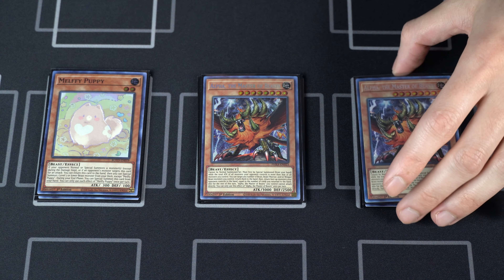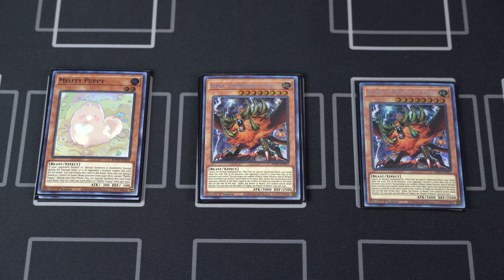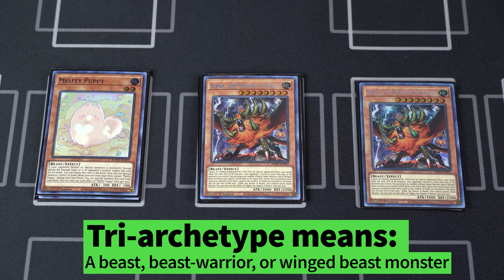Next we are running two Alpha the Master of Beasts. This is really up to personal preference — this is not a cheap card, but it is so worth the investment. One of the most badass cards printed by Konami, Alpha's effect is a non-targeting bounce. You can bounce any beast, beast warrior, or winged beast monster from your side of the field and bounce that many monsters on your opponent's side of the field. This is basically a great way to run over a Herald of Ultimateness and a great out to Red-Eyes Dark Dragoon.